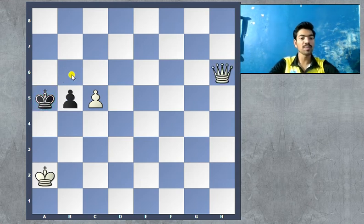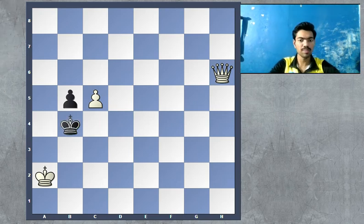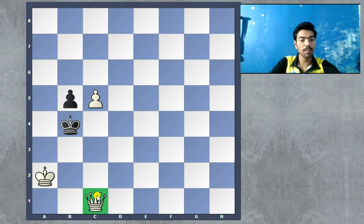Finally, going back, we have one move left to look at: king to b4. Pardon me — in this position, king to b4. He's attacking our pawn and it seems like the king has too many squares. How am I going to mate him in two? The plan is very simple: we get our queen to c1, which protects the pawn and also eyes the a3 square — that's very important.